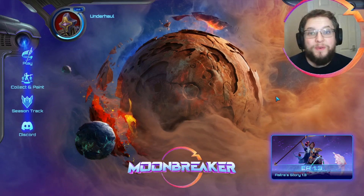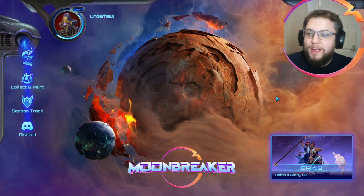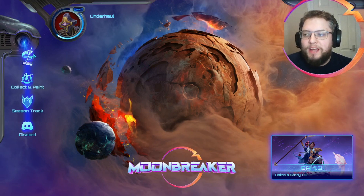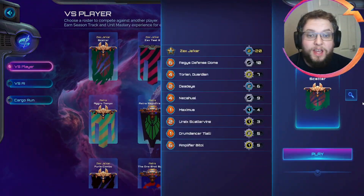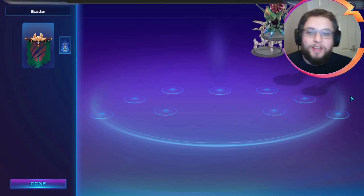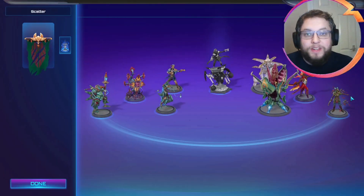Hello, my name is Dominic Underhallhouse and welcome to another episode of Moonbreaker. In today's episode we're going to be looking at an Ursic Scattervine list. This is something that someone on Discord requested and I wanted to put something together and figure out a way to make use of it.